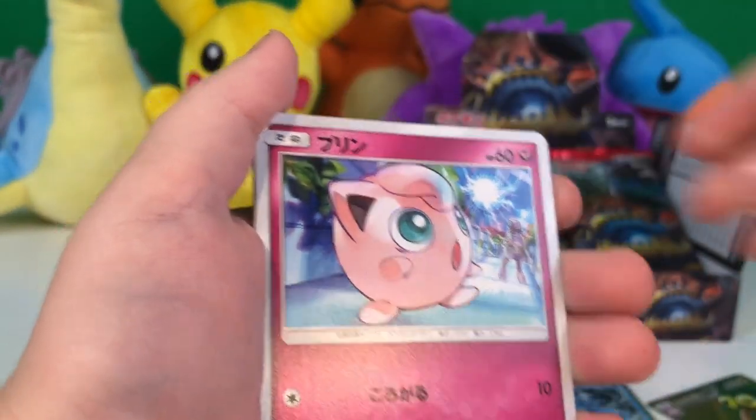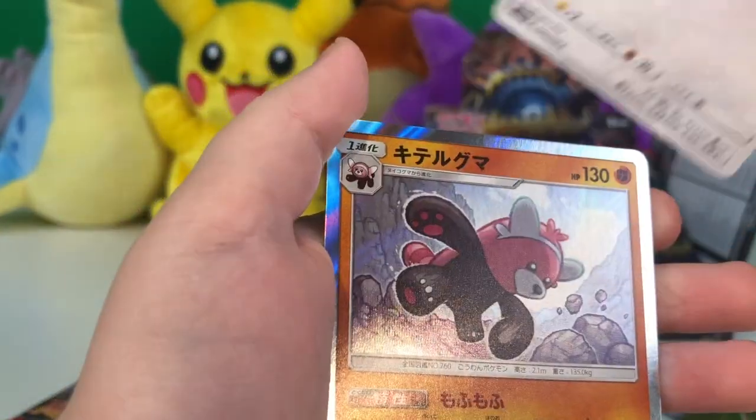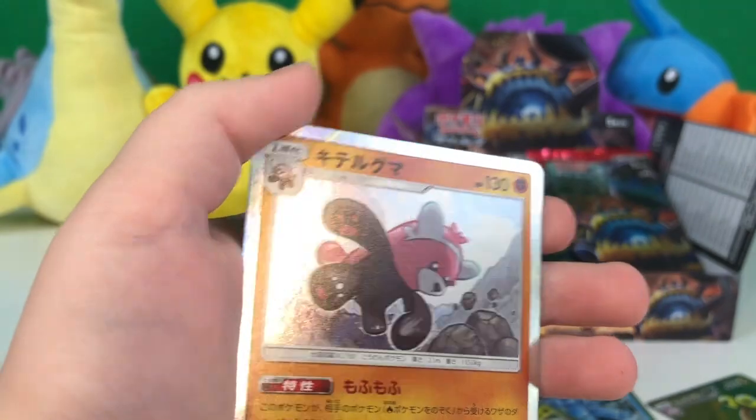Primeape, Jigglypuff, Pikachu, Swablu, and a Bewear holo card.